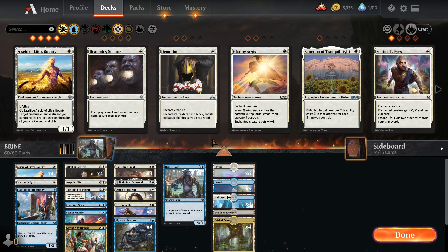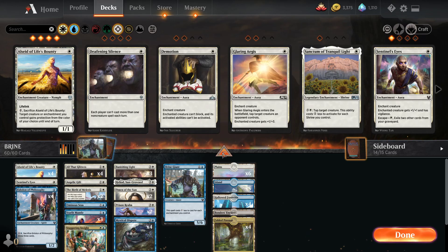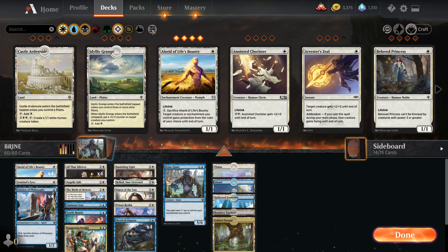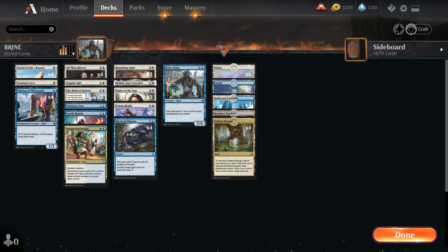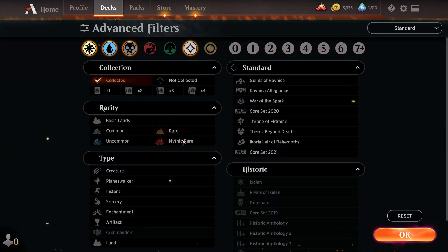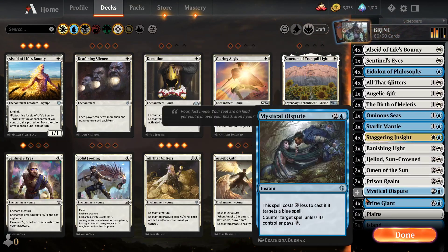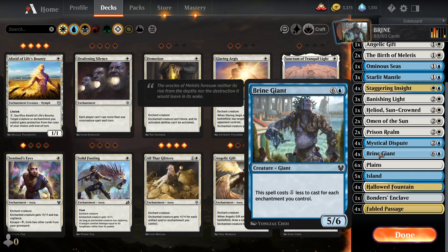What else could I put in? I could put a bunch of Sentinel's Eyes, but what's the point? I could put a bunch of stuff that locks down opponent's creatures. Wait — does pressing this button reset all my sorts? That's the worst. The main requirement of this deck — this is a self-imposed requirement because we're talking about this Brine Giant — is that there have to be four in the deck.